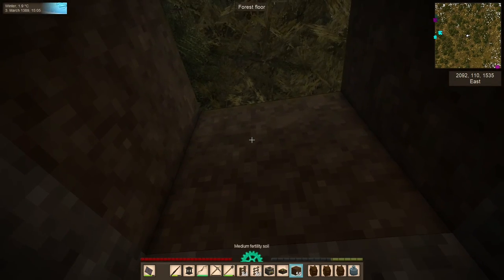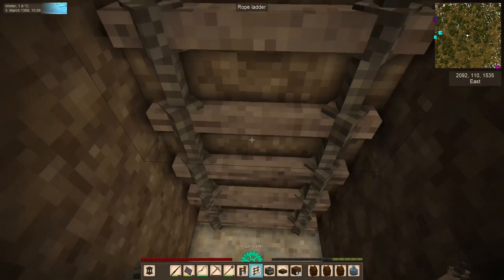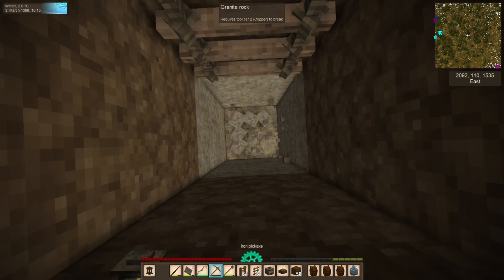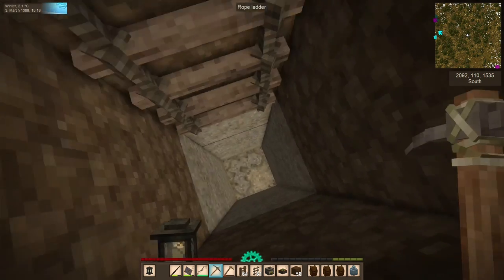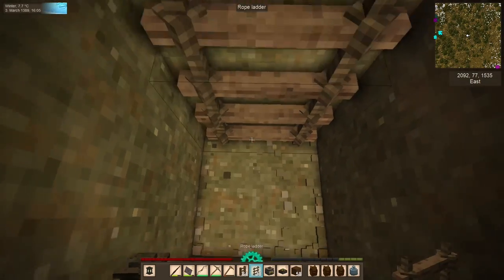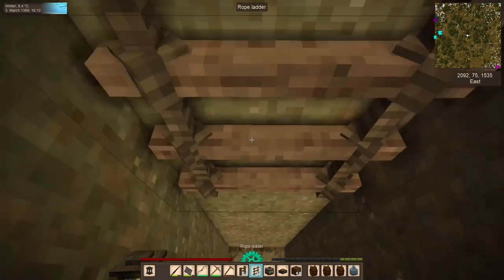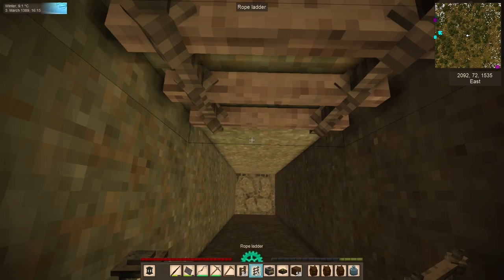We're going to block that off. For now we're going to use the rope ladders - if we decide that we like the things we find here, I will replace them with wooden ladders on our way back up. I'm going to start using our bronze pick to propick the area. We have that ubiquitous green stone that we know from back home. I think this is occurring a bit higher up, so I'm kind of hopeful there might be another layer deeper down.